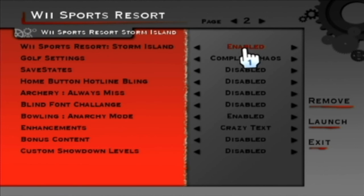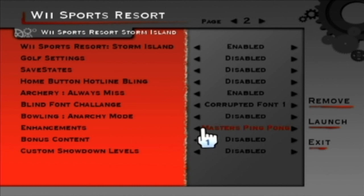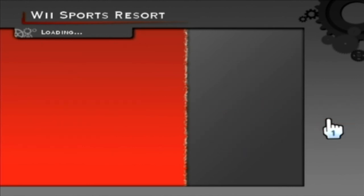Last time we had on crazy text — I don't even know what that was. Now under golf settings let's try 'complete chaos' and 'out of this world custom courses.' Also turning on 'save states' — why would we need save states? Let's enable 'archery always miss,' 'corrupted font,' and 'texture randomizer.' Launch! So right now we've got archery always miss, corrupted font, and texture randomizer.